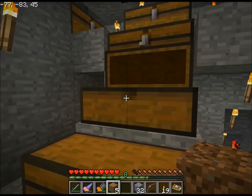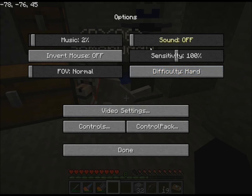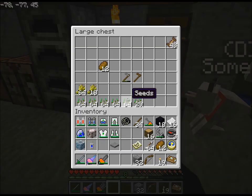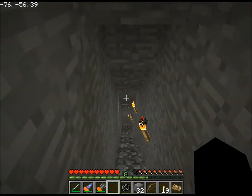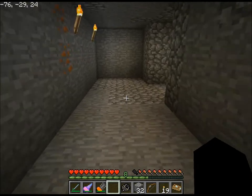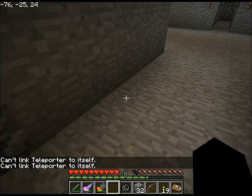Run up here. Wrong chest. Ditch the dirt, ditch the eggs. I should hit the teleporter with the frequency transmitter so I can get that working. Hopefully the frequency transmitter will hold its frequency of this teleporter long enough to get to where I'm placing the other teleporter. Can't link teleporter - okay, so it's already linked. Good. Hopefully this will work.